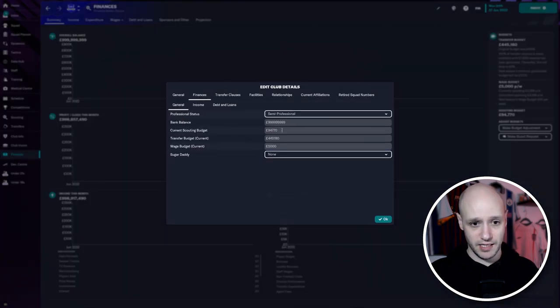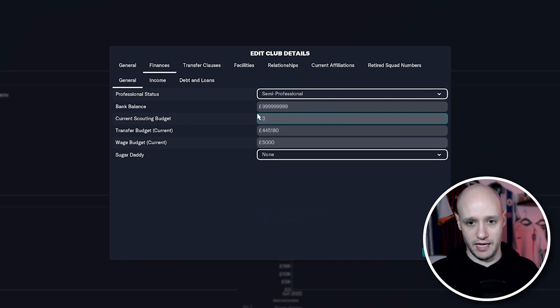The worst thing is we've only got 445k of transfer budget. So back to club details, finances — scouting budget, we can put up a few million. And transfer budget — let's give us 500 million. We'll be professional on that as well.